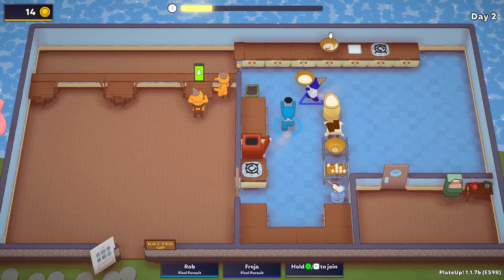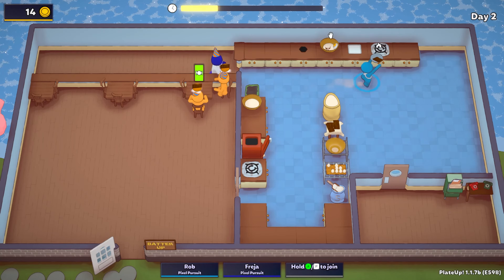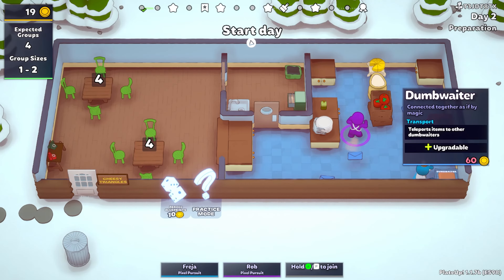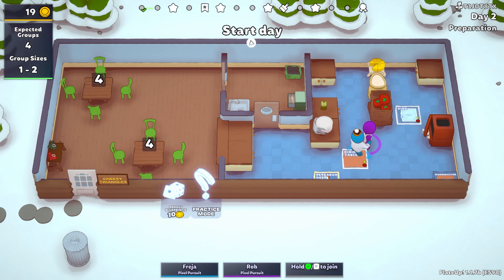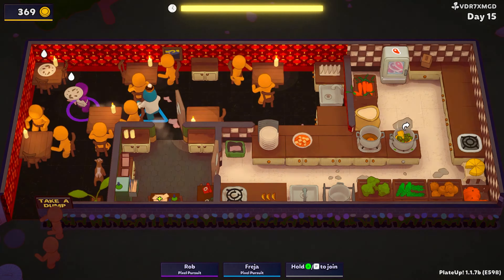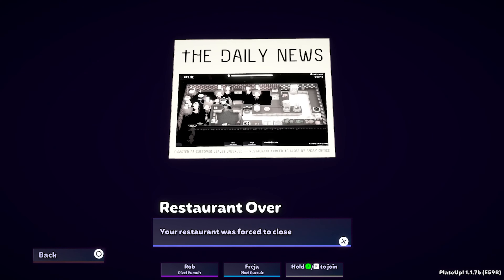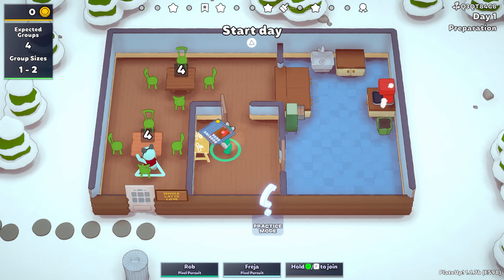First off, it's structured a little bit like a roguelike. You start the game by going into a restaurant which features a randomised design. As you progress you'll also gain access to randomised kitchen and dining equipment which you can buy with the currency you earn by serving customers. And if you fail a day — by having a customer lose their patience because you're taking too long to serve them or get them seated — you'll go back to day one and lose your previous restaurant due to it getting closed down.